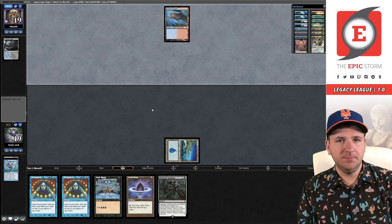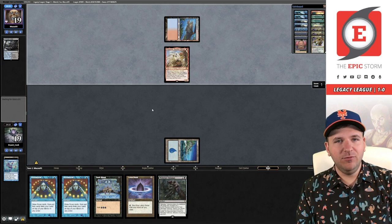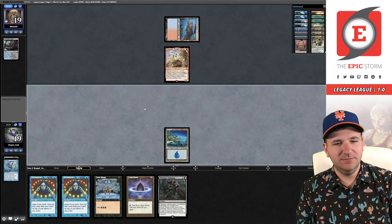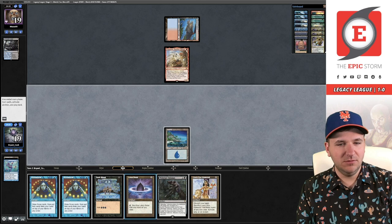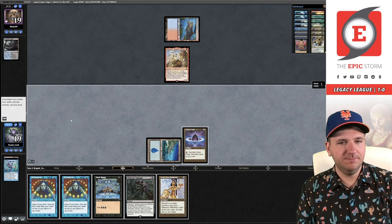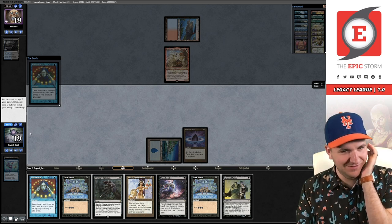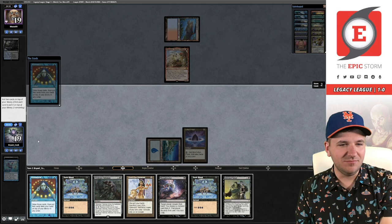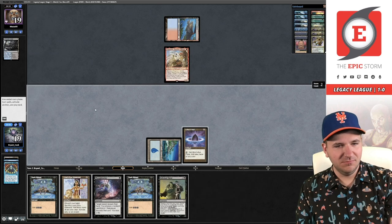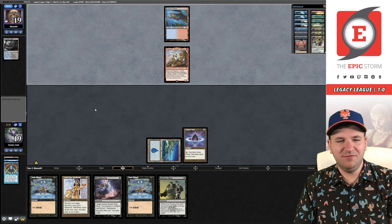Polluted Delta. And everyone's favorite Modern Horizons 2 card: Ragavan. Diamond was obviously a good draw, so now we're looking for a land and a protection spell. I think I just put Wishclaw on top. Both of them exile that. I could Dark Ritual here and play directly into Daze — I don't think that's necessarily the smartest move.